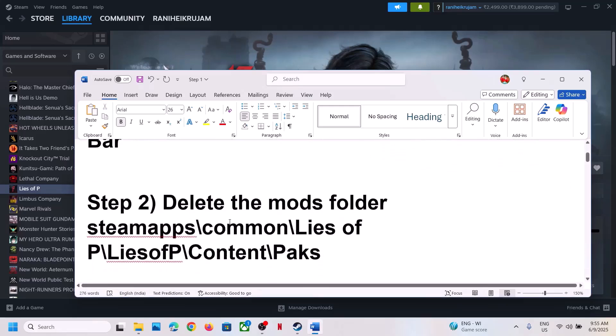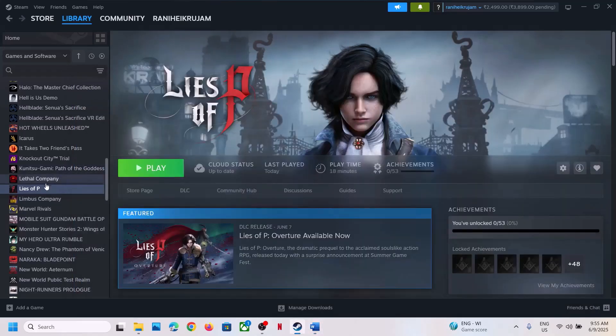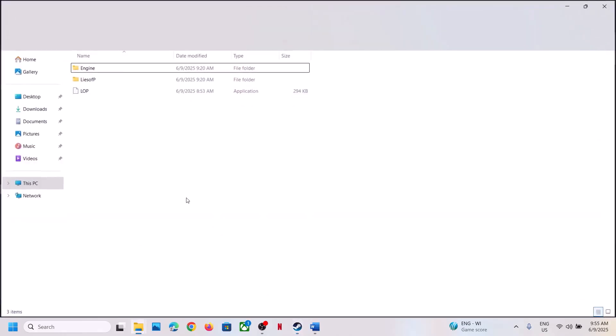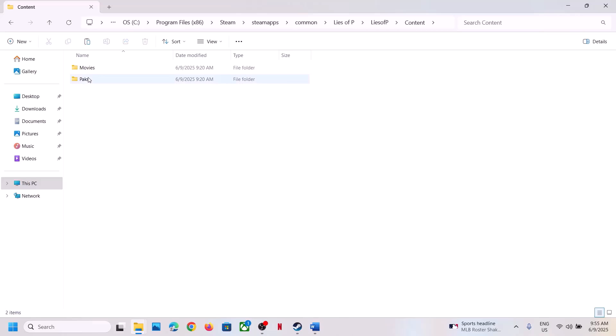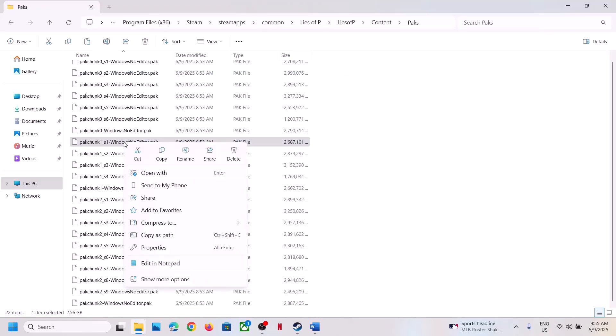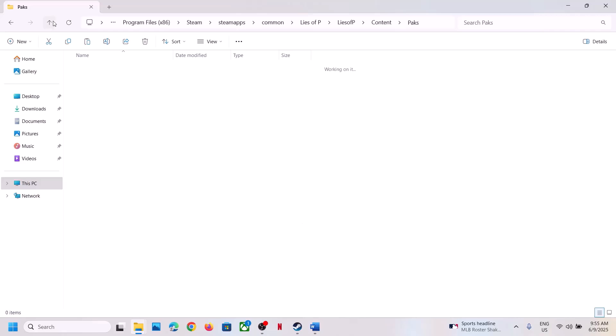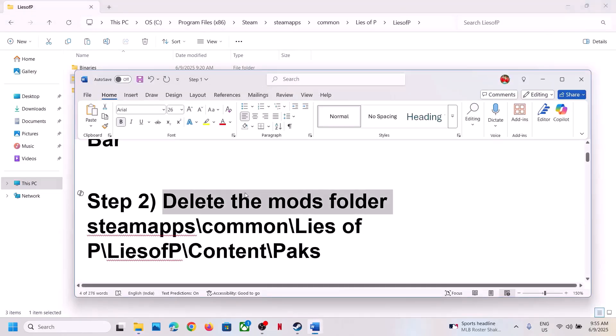The next step is to delete the mods folder. If you're using any mods, disable or delete them. Right-click the game, select Manage, Browse Local Files, and open the Lies of P Content folder. If you find any mods folder anywhere in the game installation folder, delete it. Create a backup first if needed, then delete and check.